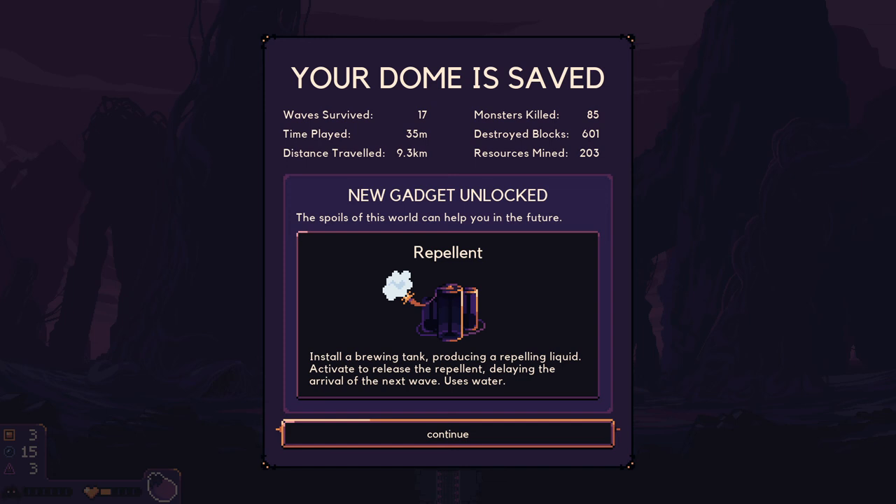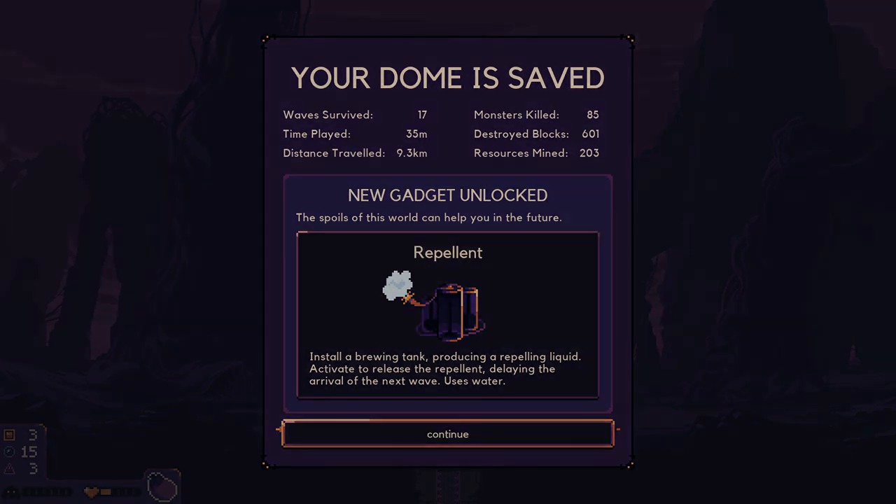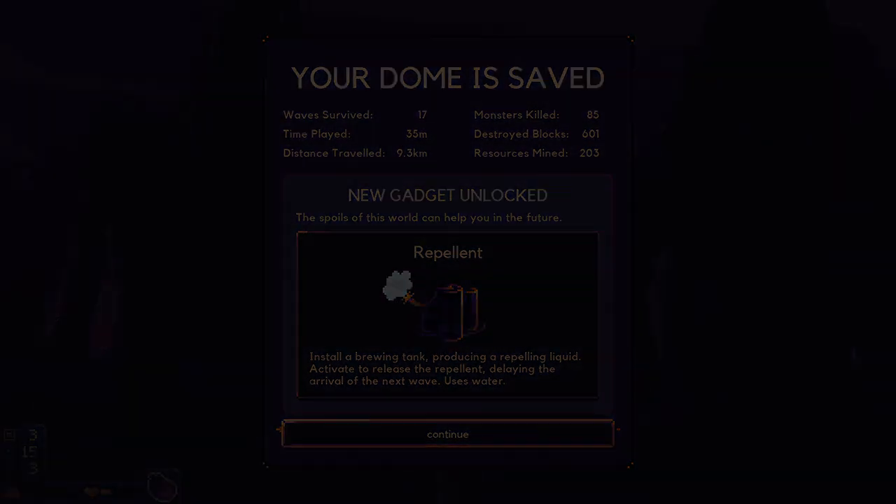We have a repellent — oh, that's the thing! The repellent is a solar brewing tank producing a repellent liquid to delay the next wave, and it uses water. We have a mouse somewhere but I don't see it. Continue — a bit weird that I don't see my mouse.